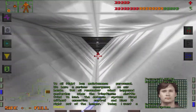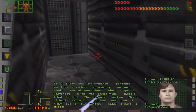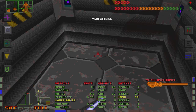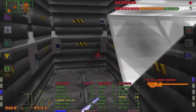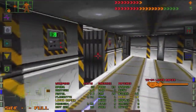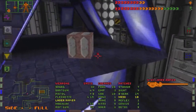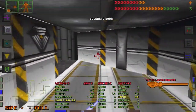To all flight bay maintenance personnel, we have a serious emergency. Yesterday the defense system fired without executive control and blew a triumphant shuttle right out of the hangar. I want a complete diagnostic on the computer node in the south repair center. If you find anything funny, take it offline. Okay, we have a set path for now. This is the door that led to the flight bay.